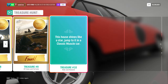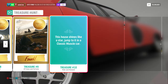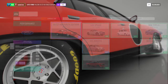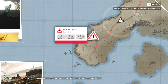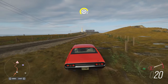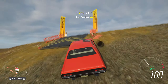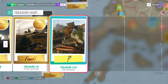Here we are with number ten, the last one. The clue is: 'This house shines like a star — jump to it in a classic muscle car.' For a classic muscle car, go to the shop and filter by classic muscle, then pick whatever you like. The house that shines like a star is the lighthouse, which is down here. You use this danger sign to jump there — and it's not an easy danger sign, so don't underestimate it. We hit 241 feet and solve the riddle.